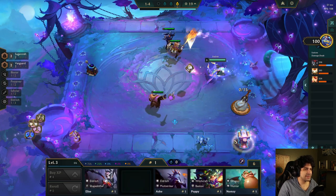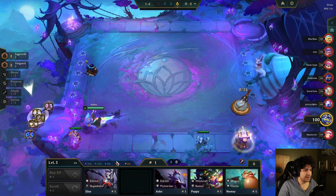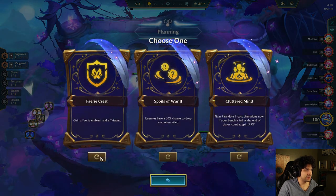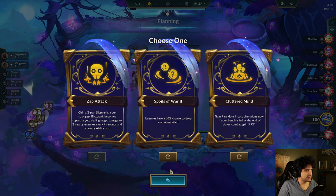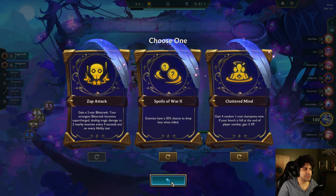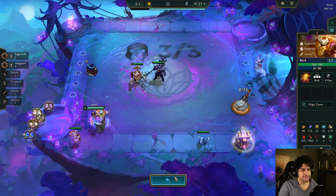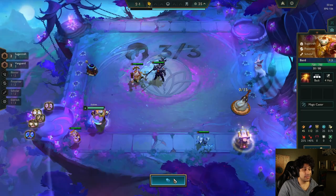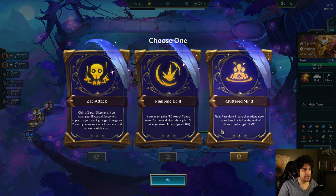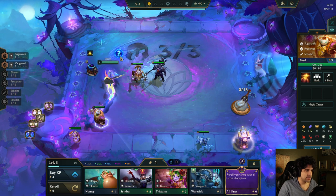I don't think there's any need to fret just yet. I might just atomize Bard. I wouldn't usually want that Zap attack augment, but should I go Spoils of War and just get as much loot as possible? I love Cluttered Vine — it's so good.